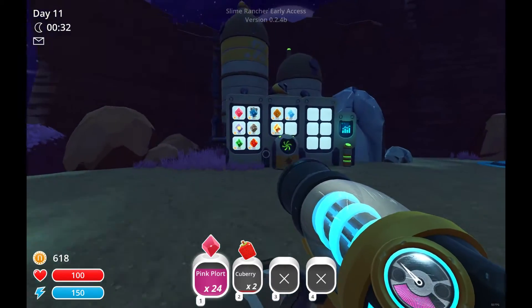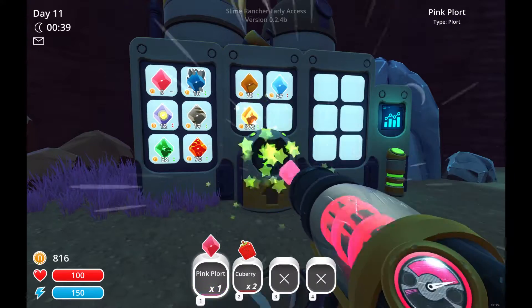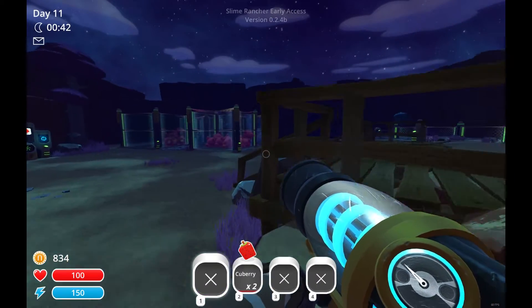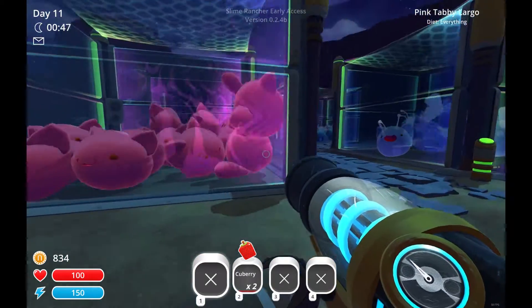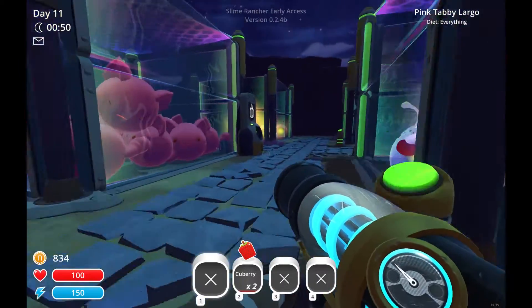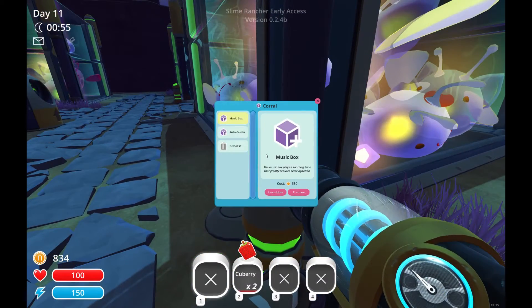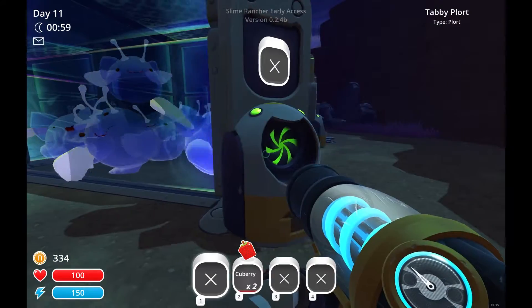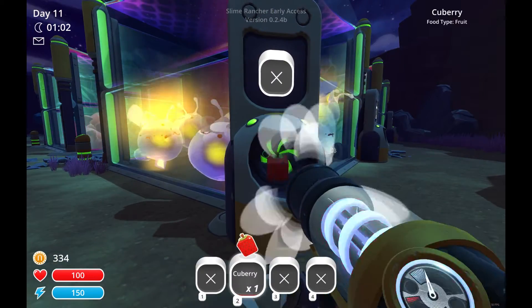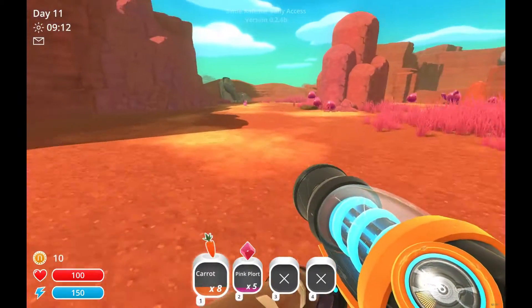Getting to know their diet will help you build a steady stream of resources to continually feed these creatures, and they will continually produce plorts for you. These plorts can be taken over to the exchange machine, shot inside, and automatically your account is credited the adequate resources. As you can see, these colors have different values — different creatures drop different colored plorts that match the creature. At this stage in the game I have several nocturnal creatures, and I've used my money to upgrade the solar-tint netting and large corrals so they don't fly away. How you spend your money will reflect the kind of farm you have.